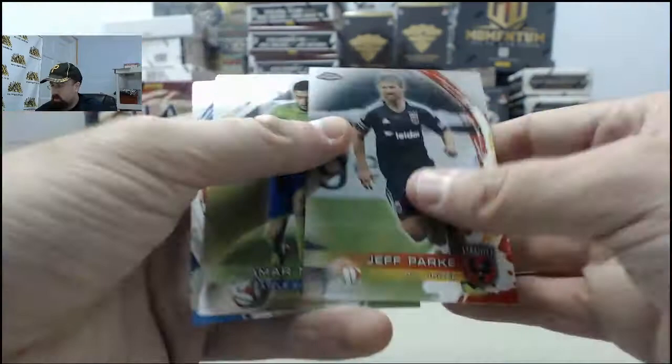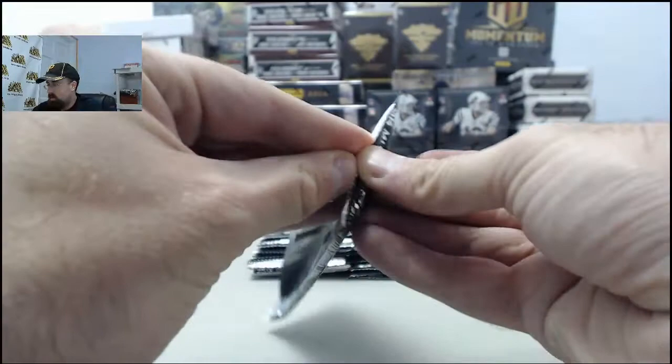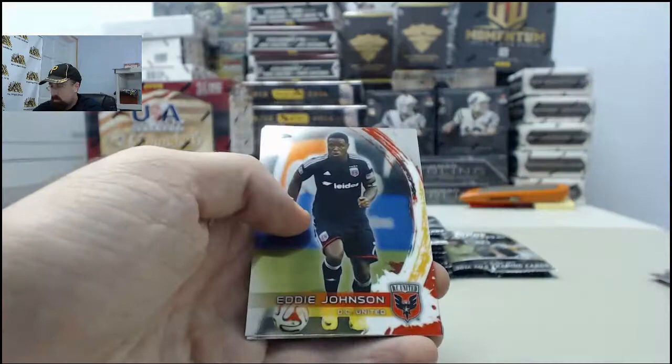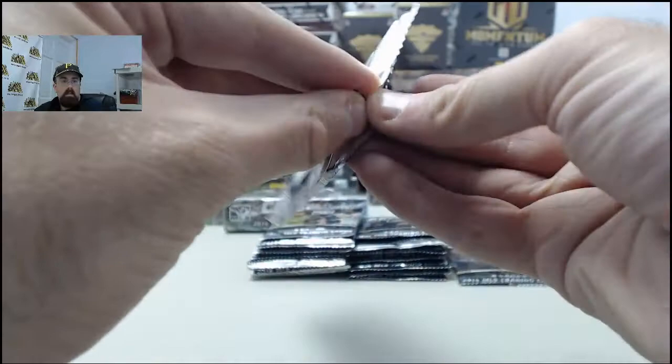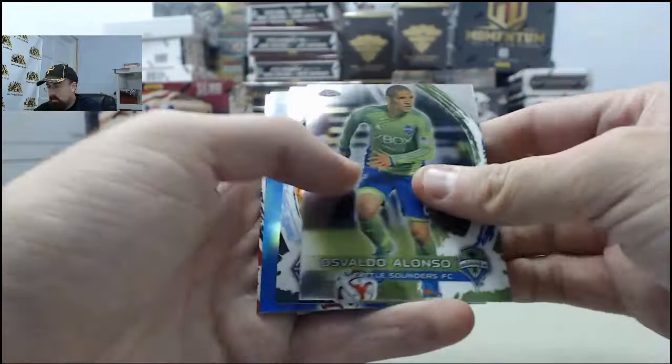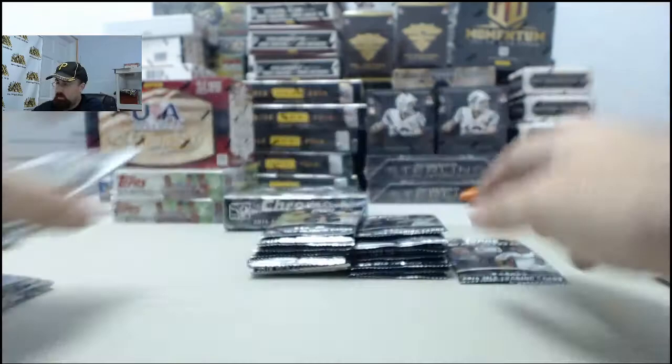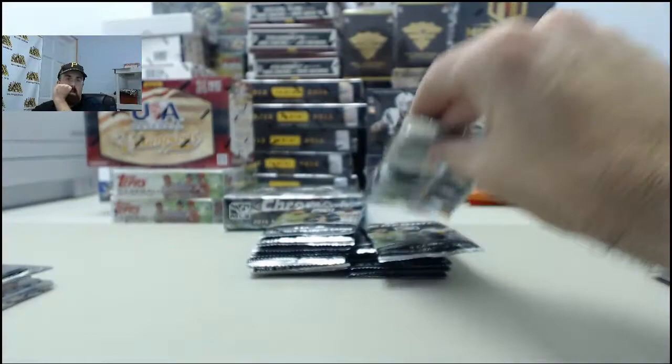Lots of colors, lots of numbers, all sorts of stuff here on this Topps Chrome MLS Soccer. Next one up, we've got the Felipe Martins Refractor. We've got the Blue Refractor Deshorn Brown Colorado Rapids - that one is 79 of 99. Brand new product here today. Base cards in that one. You can order at SteelCityCollectibles.com.